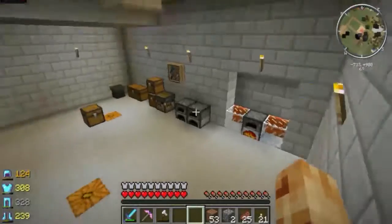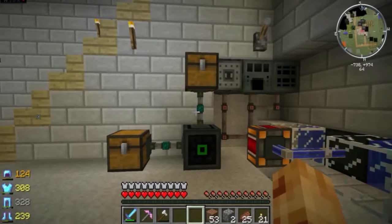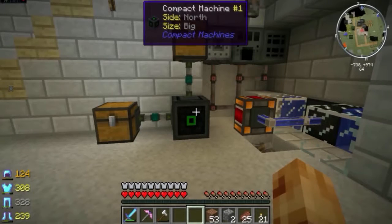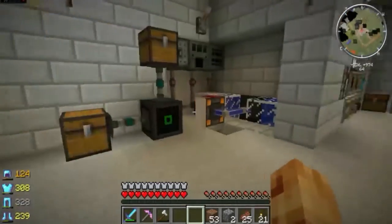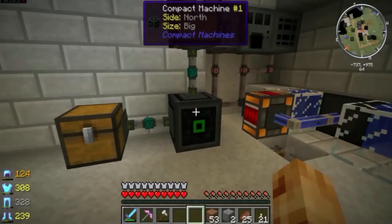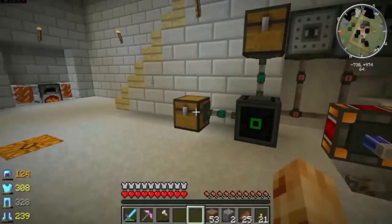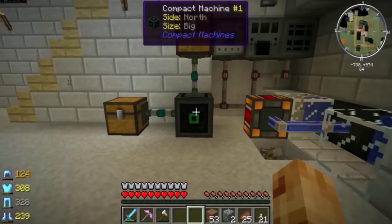The first thing I wanted to go over was this configuration. We introduced everybody to these compact machines. It's new to me and I was really excited to check it out. So we crafted one and I put it up there. I decided that this area was getting really busy, so it kind of qualified really well for a compact machine. And you'll see that our ore processing system has been basically replaced by this one block. I'm now feeding ores from that chest into the compact machine.